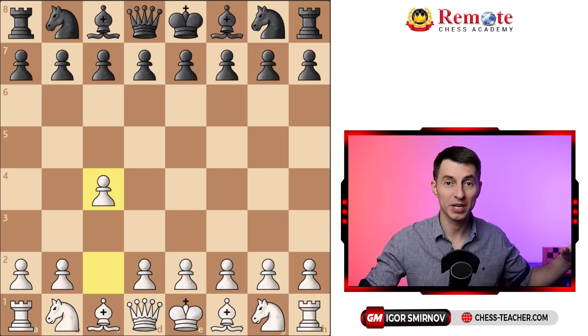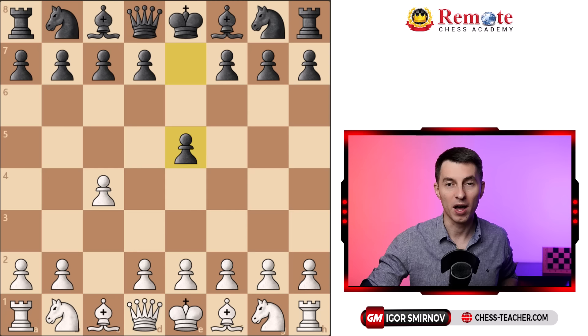In most cases your opponents are gonna play pawn e5. Why? Well, you took away this square, so d5 is not a good idea for them, and therefore e5 is the move they play.